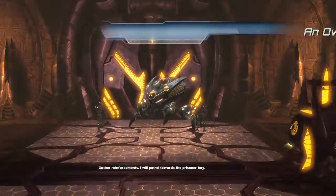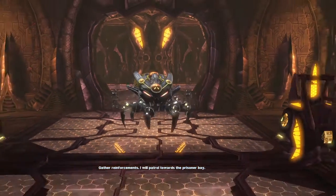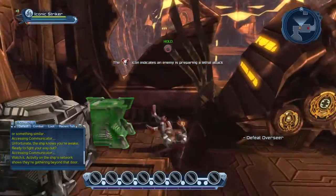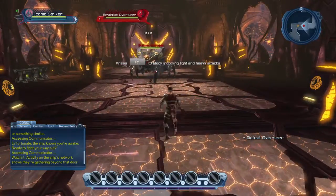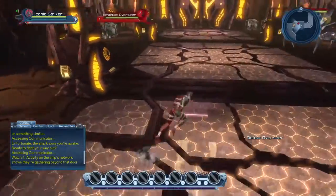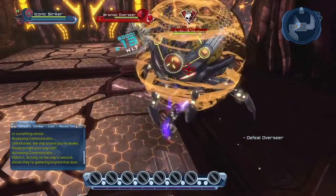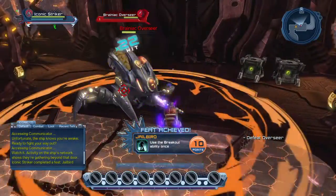My character is a villain, my mentor is the Joker, my power is Mental, and I have the assault rifle for a weapon. You're probably wondering what character he's inspired by — well, I try to be as original as I can. I don't really like to bite off other characters from any other universe.